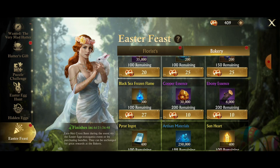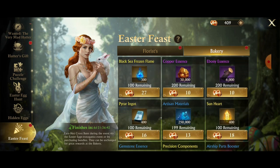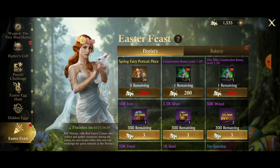Getting into it, there is the bakery where you're getting baked goods that you use for items, and then the florist shop which is the free shop. In here they have the spring fairy portrait. They've made it so the female portrait is free using flowers, and the male portrait you have to pay for using quest items or money shop items. Hopefully they switch those in one of the upcoming events.